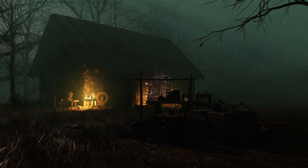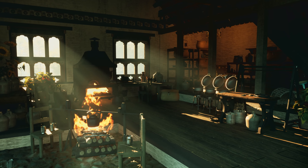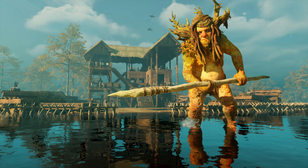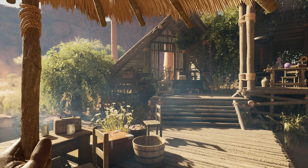A basic shelter is just the beginning — a refuge from the elements in which to rest, cook and find moments of peace from the dangers of the Feywilds. While your first buildings will be driven by safety and utility, over time you'll build and expand cosy estates, gardens and fortresses. You can choose from several structural designs, including Tudor, Pagoda, Stave and more.